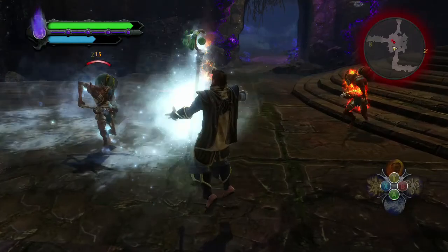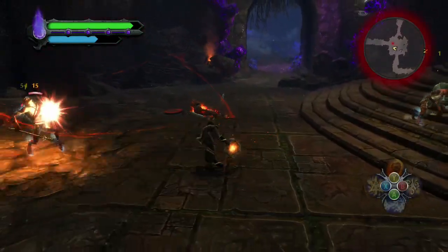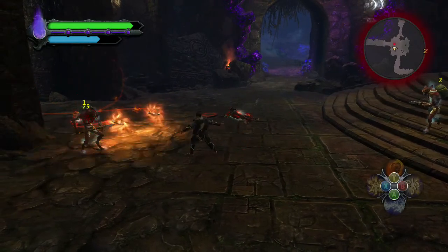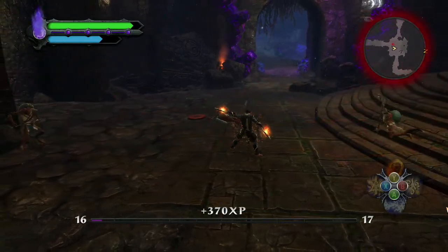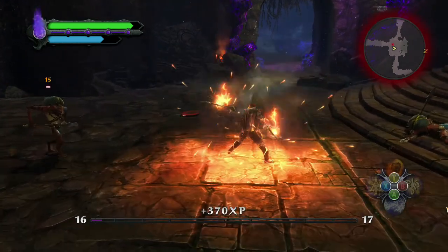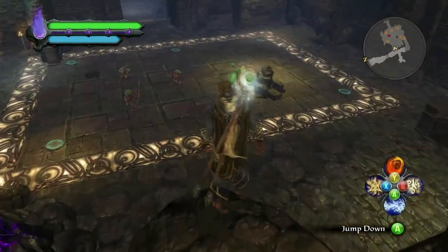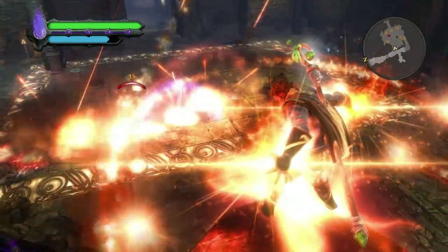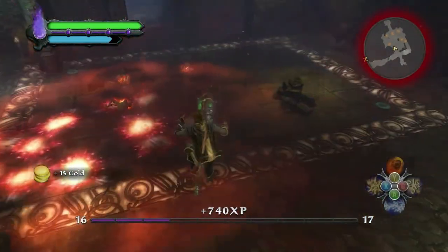Even as a magic-focused character, you still have primary and secondary weapons — in this case, you're using an ice staff and a pair of flame chakrams. For the sake of this demo, we've given you an advanced spell, Meteor. Here you can see the kind of power a high-level mage can unleash.